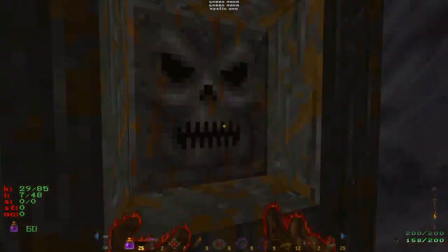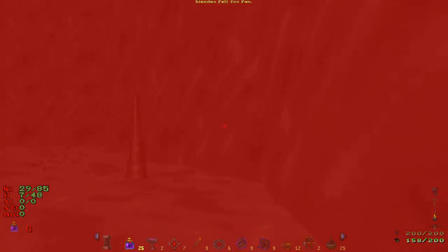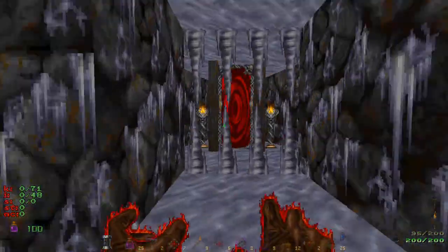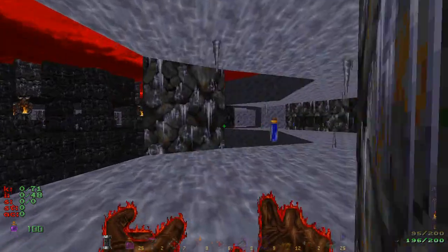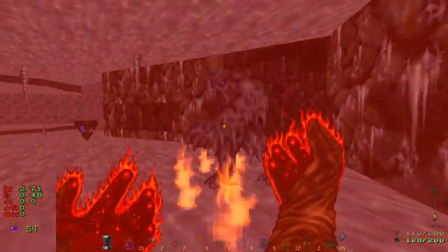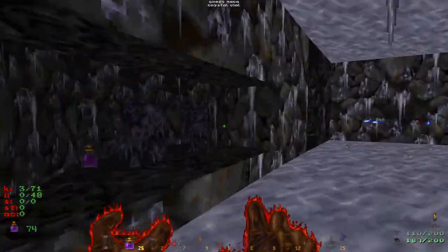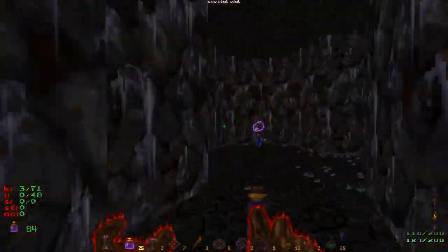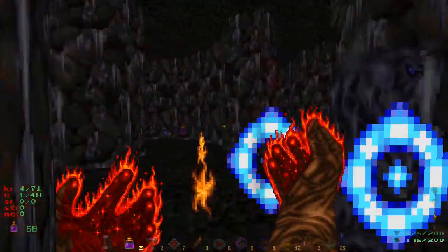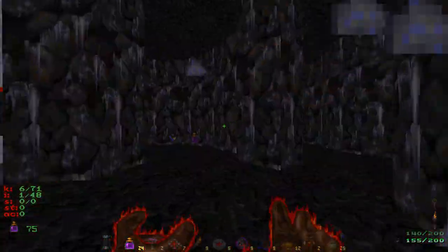It's intriguing why they wouldn't throw in an ice level as a secret level. But one thing I do like about these secret levels in the expansion pack is that they're actually levels, not just deathmatch arenas. Did you just see what they did there? They just pulled me into a death trap. Not again. I'm sorry, I'm looking at my map. I'm sorry, Gonzo, I'm looking at my map.